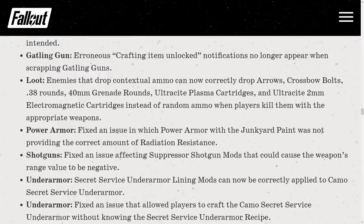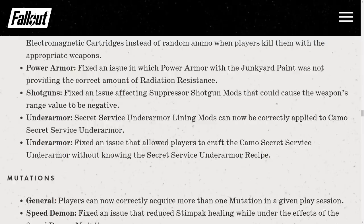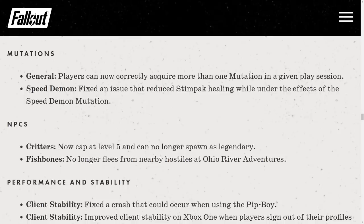Loot: enemies that drop contextual ammo can now correctly drop arrows, crossbow bolts, .38 rounds, 40mm grenade rounds, and plasma/electromagnetic cartridges instead of random ammo. Fixed an issue where Power Armor with the Junkyard paint was not providing the correct radiation resistance. Shotguns: fixed an issue with suppressor mods that could cause the weapon's range value to go negative — no more guaranteed hits at any range. Secret Service under armor lining mods can now be correctly applied to camo Secret Service under armor. Players can now correctly acquire more than one mutation per play session — it was actually a bug, not intentional. Speed Demon mutation fix: stamina-based healing now works correctly while under Speed Demon.